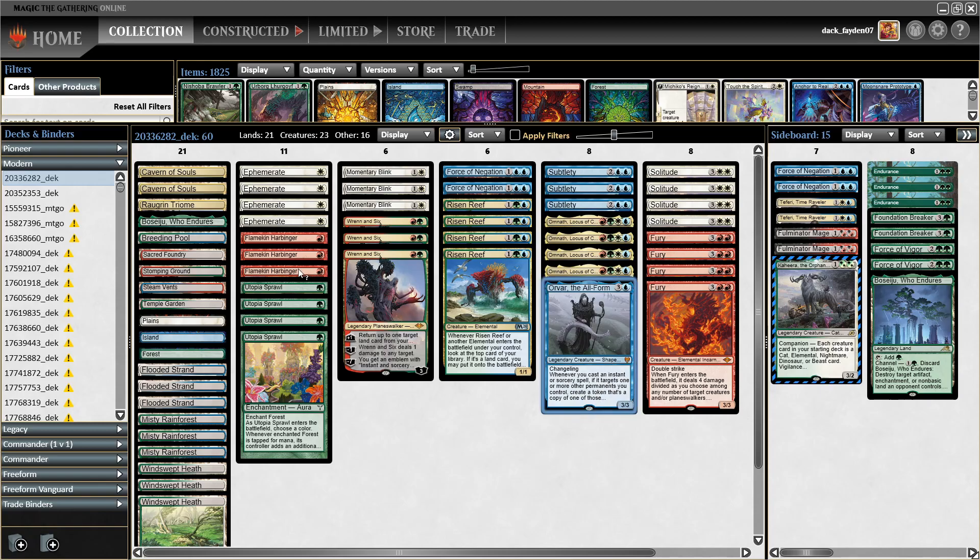For this version I chose to play one Orvar, the All-Form in the main. We can tutor Orvar with Flamkin Harbinger. I'm playing seven blink spells and Orvar is very good with blink spells — when you cast an instant or sorcery targeting a creature, you make a copy of that creature. So you can go turn four or five, play Orvar, save mana for Ephemerate, pitch an elemental from hand, and when your opponent tries something, pitch-cast Solitude, then Ephemerate Solitude to get another Solitude ability and create a token Solitude. It can get really crazy really quickly.